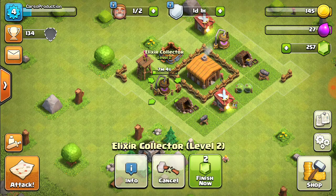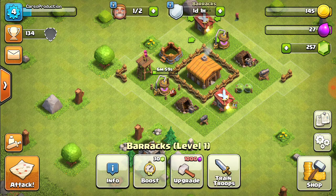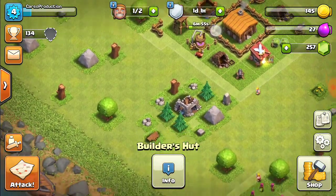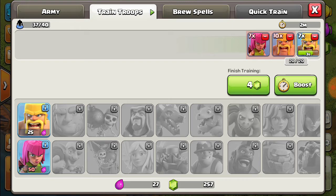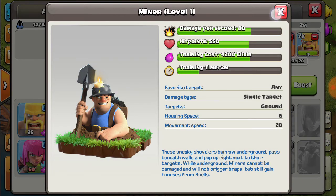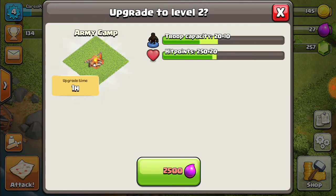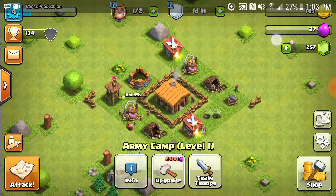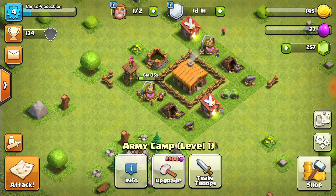If there's anything I can upgrade really quick, I will — and nope, it doesn't look like it. Oh yeah, we can upgrade the builder's hut. What would that get us? 30? All right, so this has been it for this episode of Clash of Clans. If you liked it, hit the like button, subscribe, hit that bell button, and we will see you guys next time.